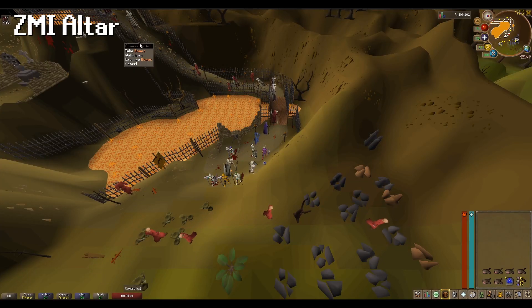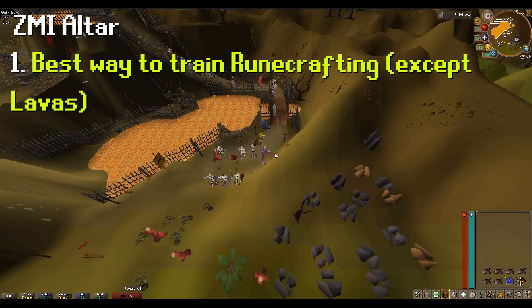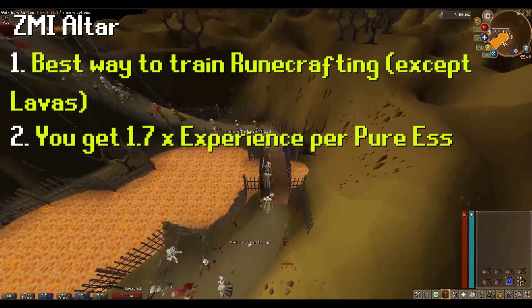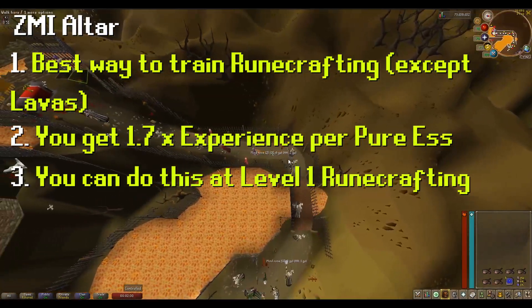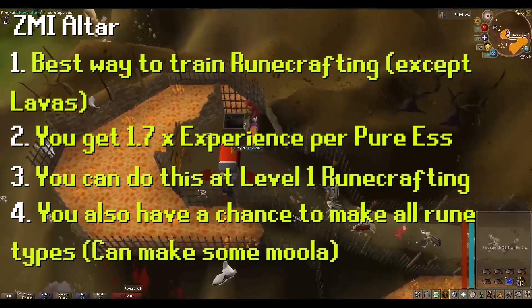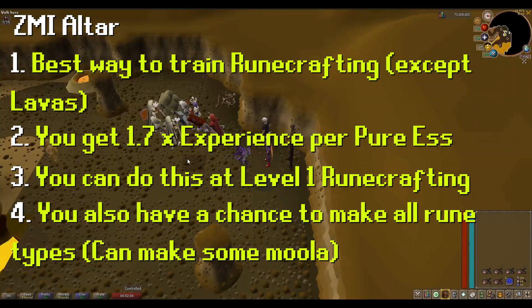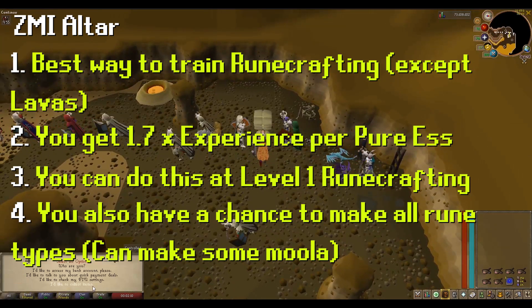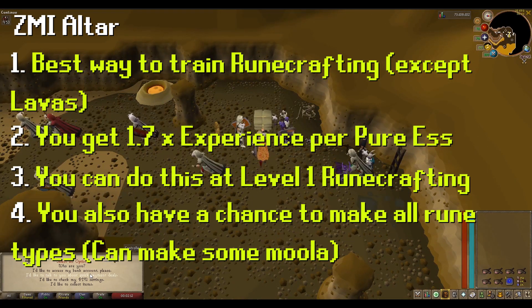A quick overview of the Ourania Altar or ZMI Altar: it's probably one of the best ways to train runecrafting until level 77. It gives 1.7 times experience for each pure essence. You can do this at level 1 runecrafting and the higher your level the more experience you get. There is a popular designated world — world 327 — which is the world I'm going to be in to collect runes dropped by other players.